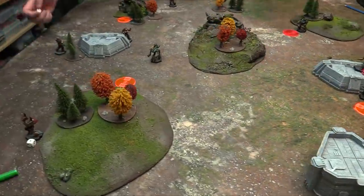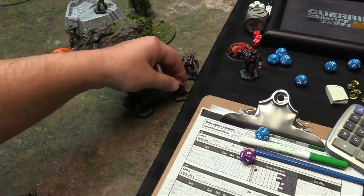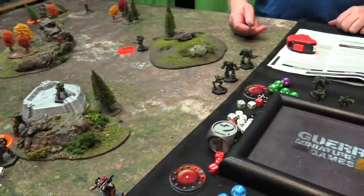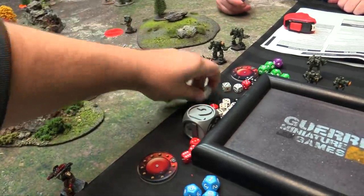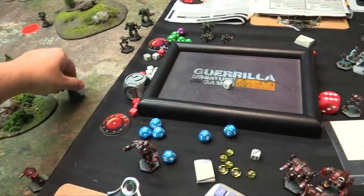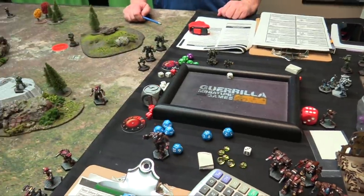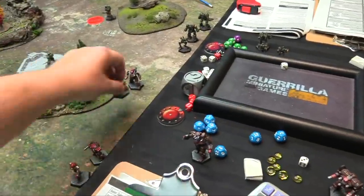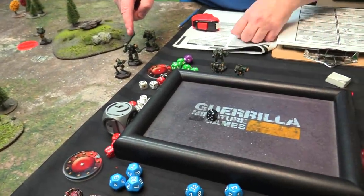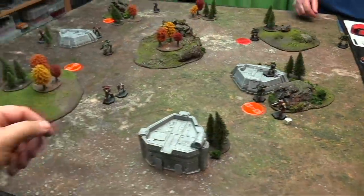Locust got destroyified and it's into another 100 points arriving. The Shadowhawk, Toe Knife, Locust, and Commando all try to come in on 4+. For me it's going to be the Thug, Warhammer, and Locust. Shadowhawk arrives. Toe Knife — no. Commando — no. Replacement Locust arrives. Thug — yes! Warhammer — nope. Locust — nope. Ironically we have about the same point value of reinforcements arrive.